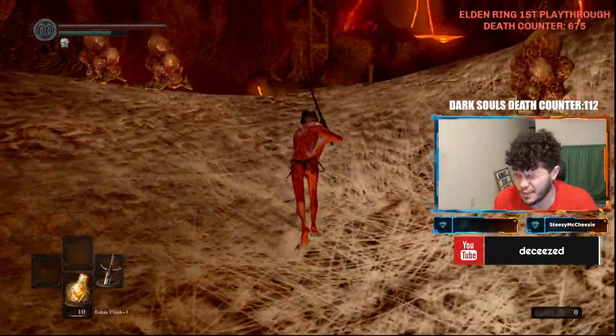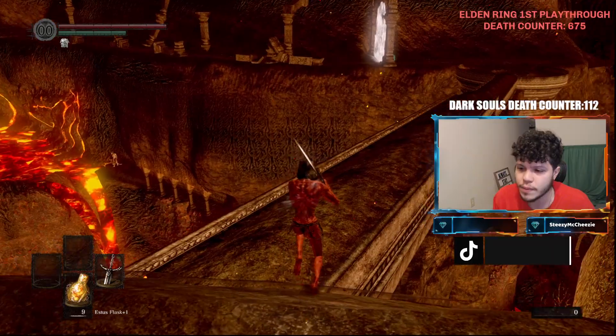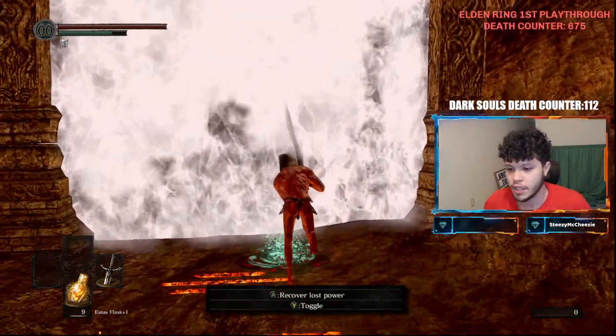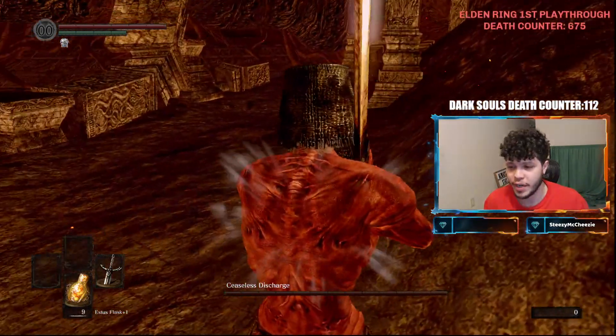This is all you gotta do. Run in. I do a little slide down here, take a little damage — yeah, that's my fault. Anyway, give it the heal. Don't really need to. So like I said, you come over here, run to the Ceaseless Discharge boss fight. As you see, I died. Come over here and just wait in this corner.